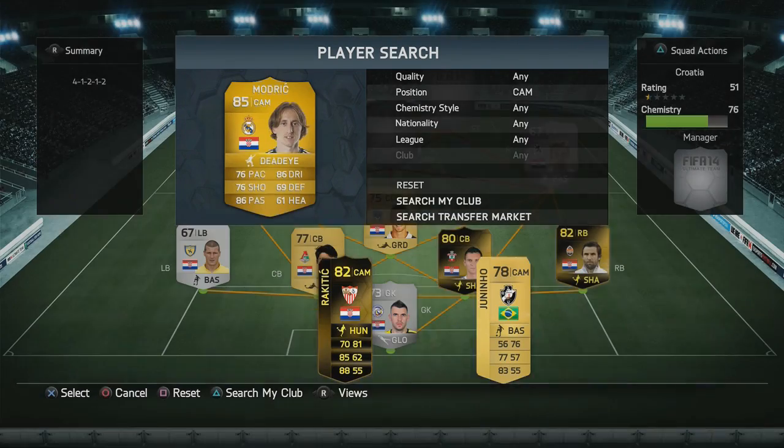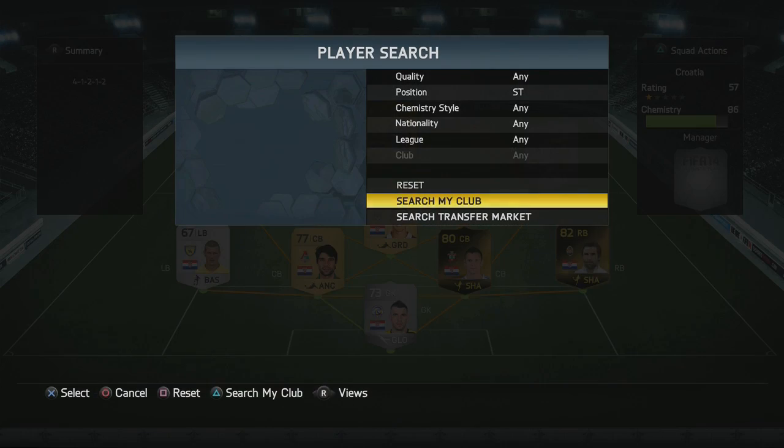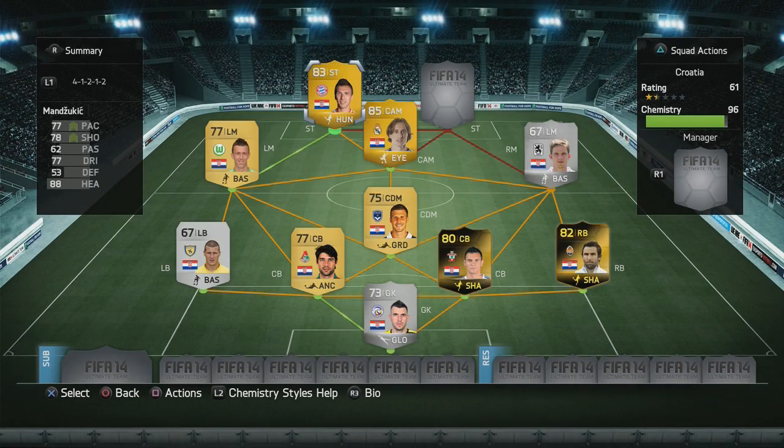Moving on to the center attacking mid, we've got Modric — one of the outstanding players in the national side. He'll have to perform well during the World Cup if Croatia want to go through Group A. I see Brazil as the one team going through, and then it's all between Cameroon, Mexico, and Croatia. The team hitting form will go through between those three — it'll be a tough one to call.